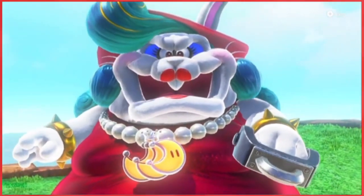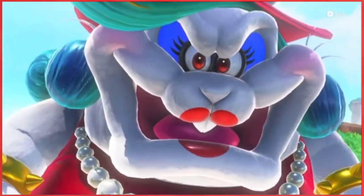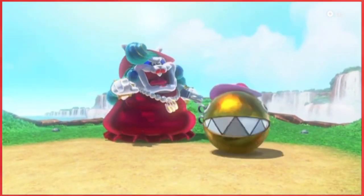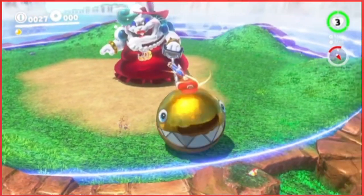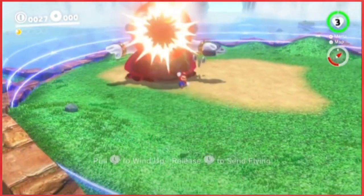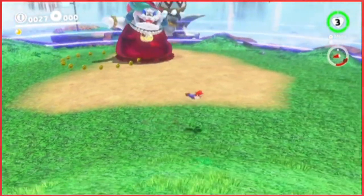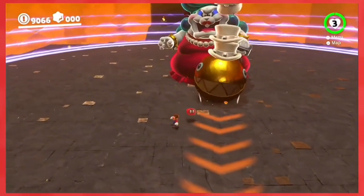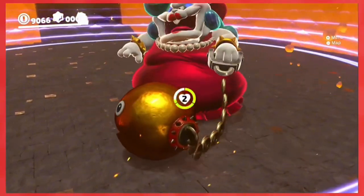This is the first major boss in the game — the first one you get a moon from. In order to hit her, you have to knock the hat off of her chain chomp, capture the chain chomp, and then pull it far enough away from her so that it creates enough tension to slap her back in the face. It's a pretty good final challenge for the chain chomp capture, which is the main capture of the Cascade Kingdom. The rematch is nearly identical in every way, except now the chain chomp has three hats you have to knock off instead of just one.